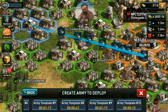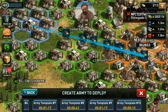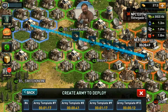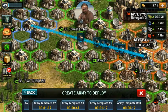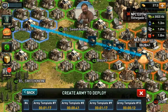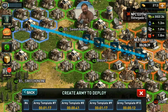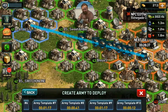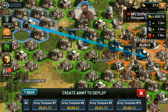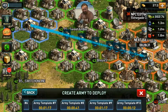Do that two more times, and then go ahead and back out of everything and check your rails. You should be at 500 or almost at 500, and the remaining jeeps will put you there. Unless somebody's been hitting the base and knocking stuff out — then you're just going to have to do it again. But that's how you boost the trainer by yourself.